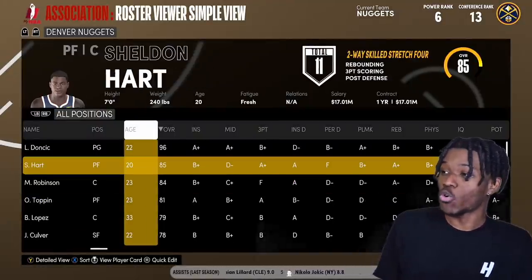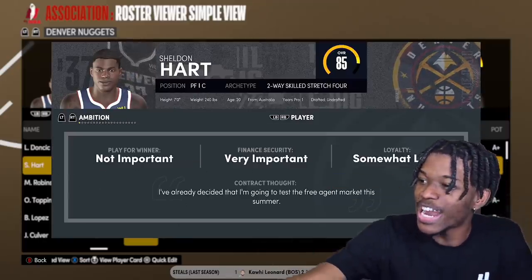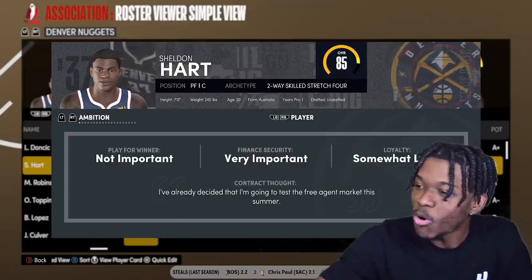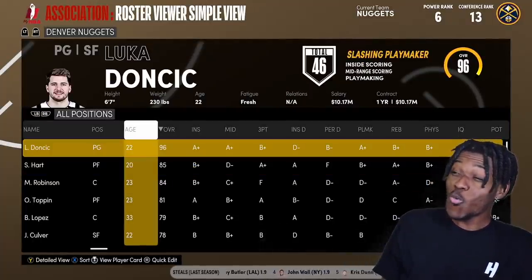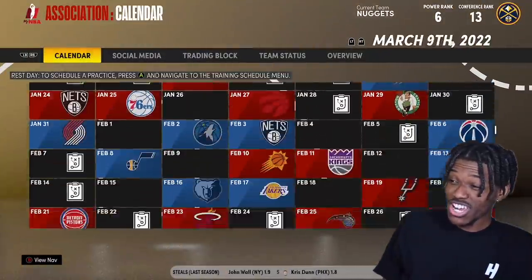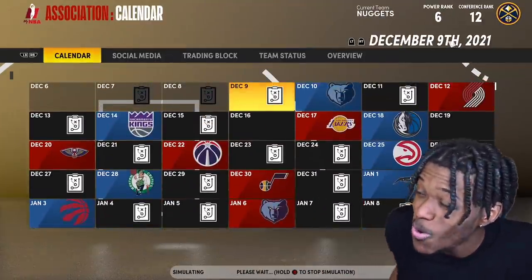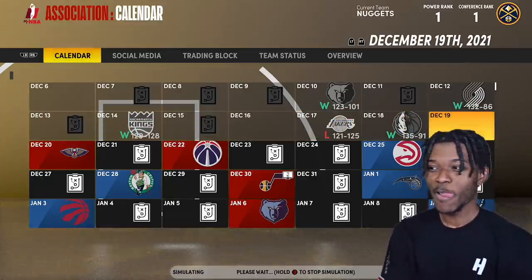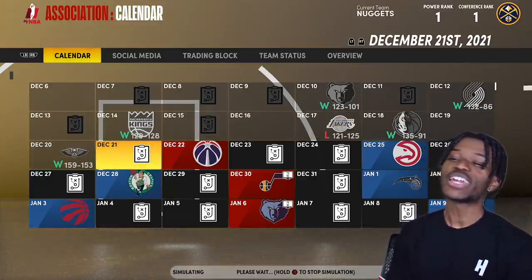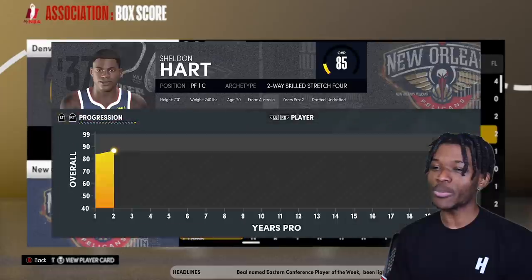He's got all the defensive badges you want from a power forward: ice in veins, break starter, box, chasing out, intimidator, pogo stick, rebound chaser, rim protector, worm. He's on a one-year deal though, and I've decided I'm going to test the free agent market this summer. Simulating the season — is he crazy to walk away from championships?